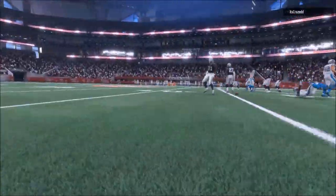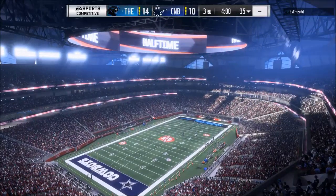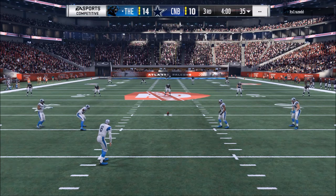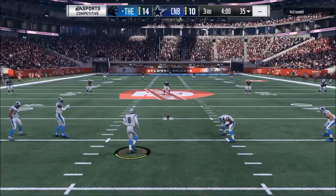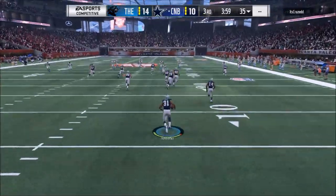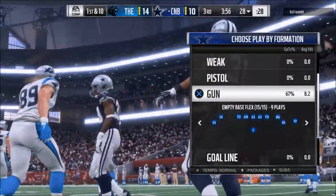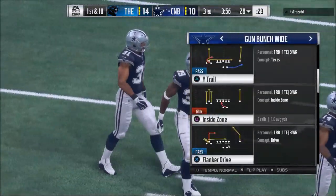The second thing you should not do on defense in Madden 18 is user the defensive line. In my opinion, you should not user different players — you should user the same player every single time. I recommend the middle linebacker. What I see a lot of people doing is the offense will have something like a constraint theory play — a special play for a special situation — and it'll confuse the defense. So what will they do? They go play cornerback.